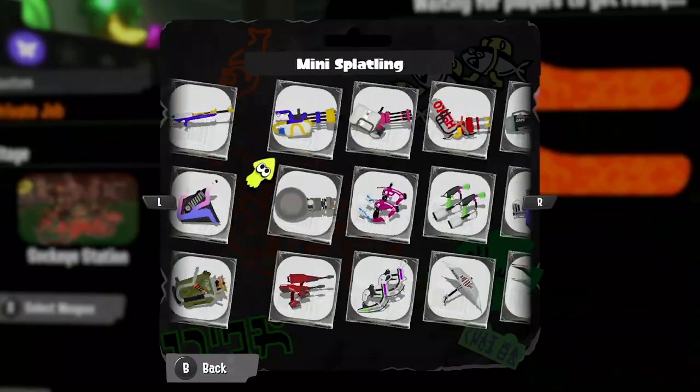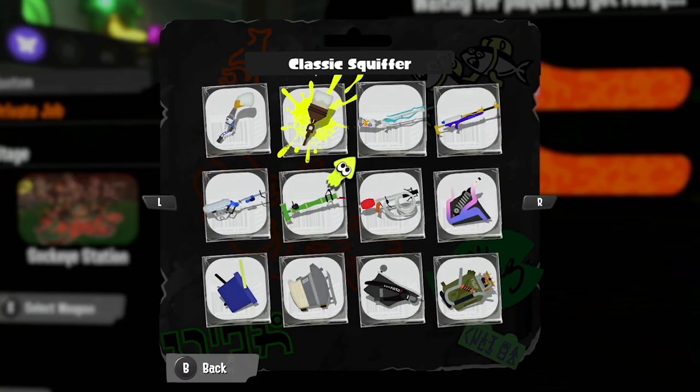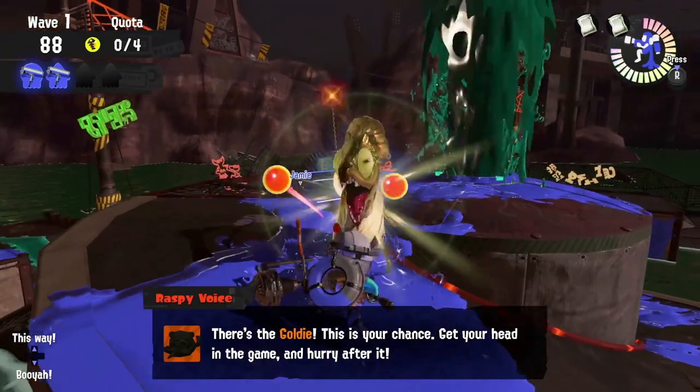Our cookware composition are the Dappledoolies, the Octobrush, the Classic Squiffer, and... that's right, the Dynamo Roller is back.